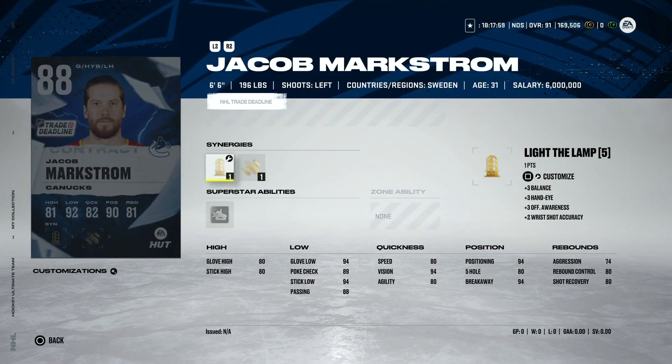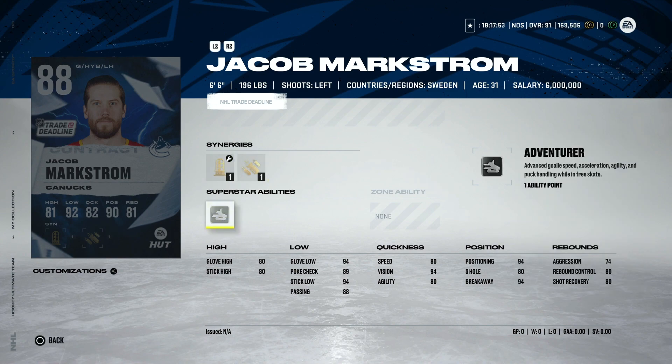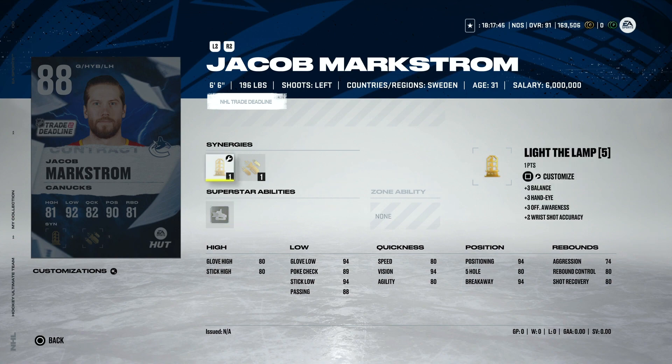Taking a look at some of the new Trade Deadline cards, we've got the six-foot-six Jacob Markstrom with Light the Lamp, Bombarded, and Adventurer — completely useless for goaltenders. 74 aggression, good positioning, but his speed is very low. Just not a card I would recommend. There are so many better top-tier goaltenders. Even Freddie Anderson cards in the high 80s to low 90s are very good. This one just doesn't offer enough.